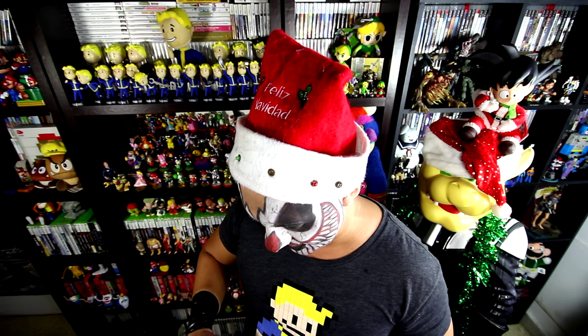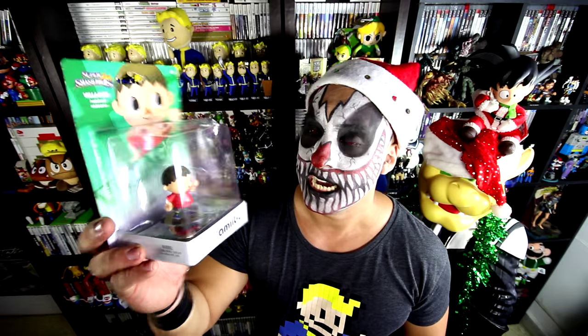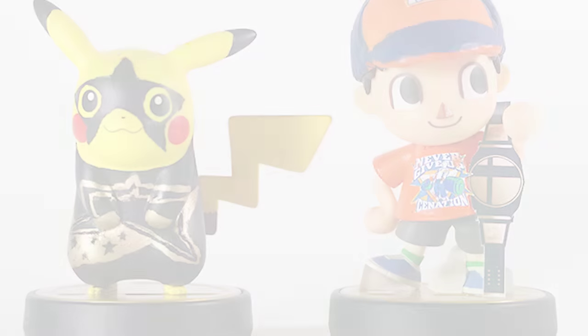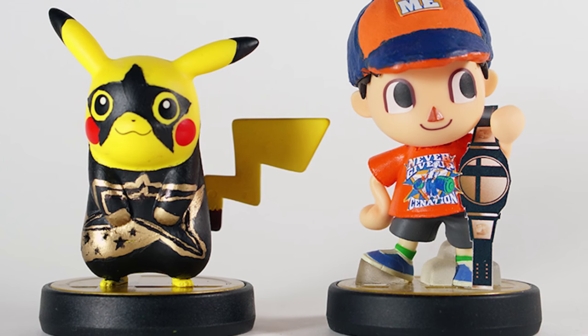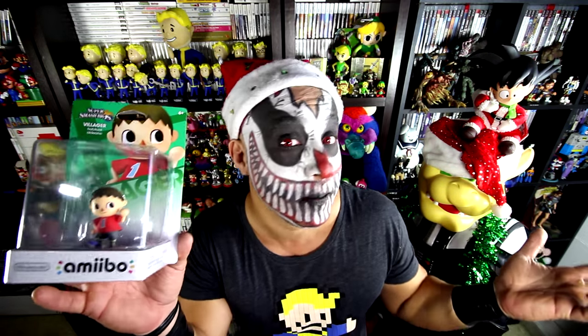He knows that I'm a fan of Amiibos and he sent me a Villager. Because in Panama we're out of villagers. I own one but I wanted an extra villager because I wanna try making custom Amiibos — they did a John Cena one with the villager. I wanted one because it has a big head. To try to make a Carcamo Amiibo — a Carcamiibo, if you will.